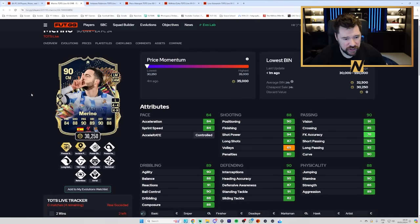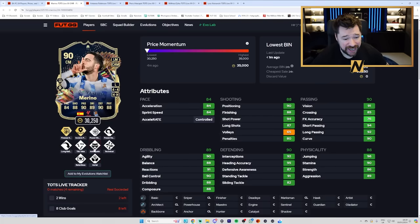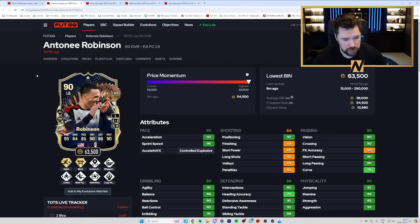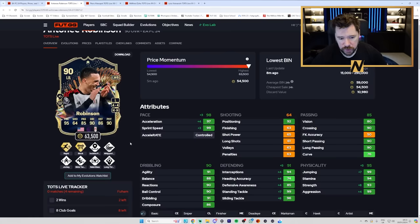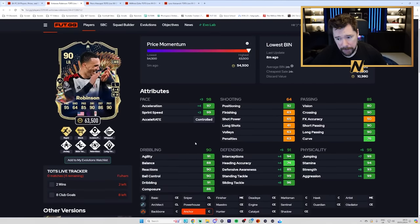Mikel Marino has Finesse Shot Plus and Incisive Pass Plus, 4-star, 4-star, with Power Shot, Power Header, Long Ball, Tiki-Taka, Anticipate, Technical, Relentless and Aerial. Very good passing, good physicals, defending, decent shooting and dribbling — he's well-rounded. With a plus two this card could be crazy. I'll play a shadow on him at defensive midfield. He's already 30k — mad. Anthony Robinson from Fulham has Rapid Plus and Block Plus, 4-star, 4-star, with Incisive Pass, Whip Pass, Jockey, Slide Tackle, Relentless and Long Throw — very good play styles. Put an Anchor chem style on him: top pace, great defending, great physicals, good passing and very good dribbling. That is a very good card, and if he gets the upgrades he'll be mad.